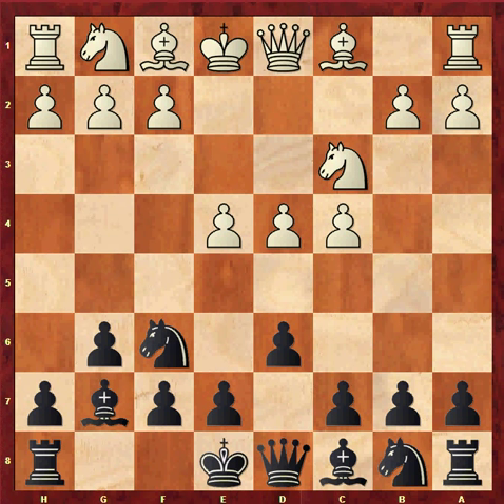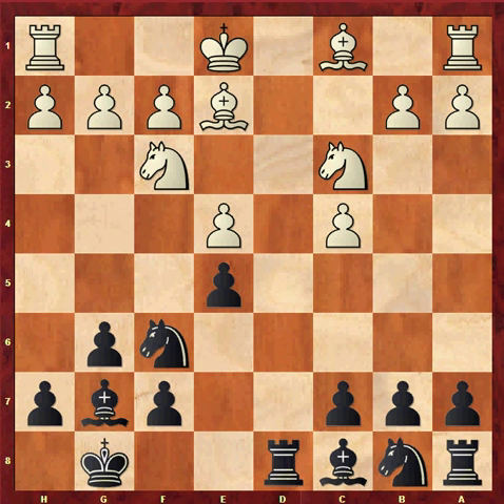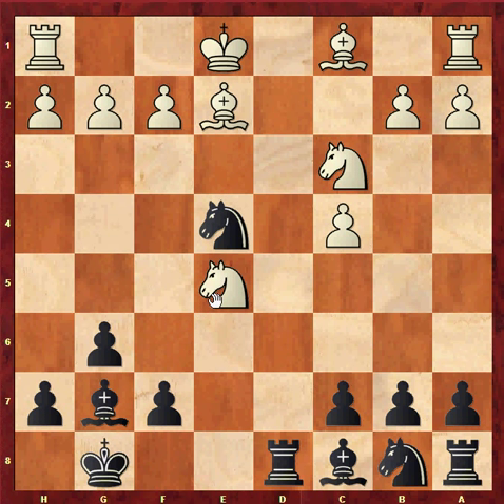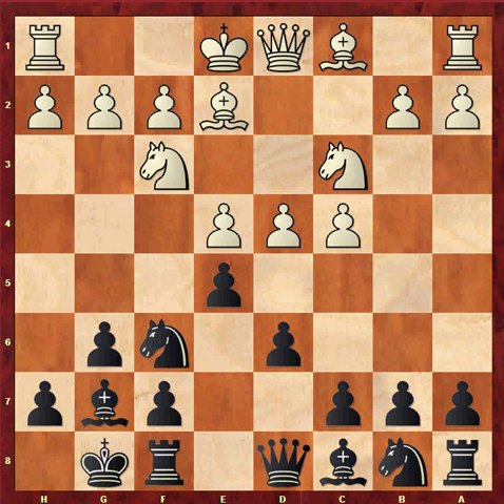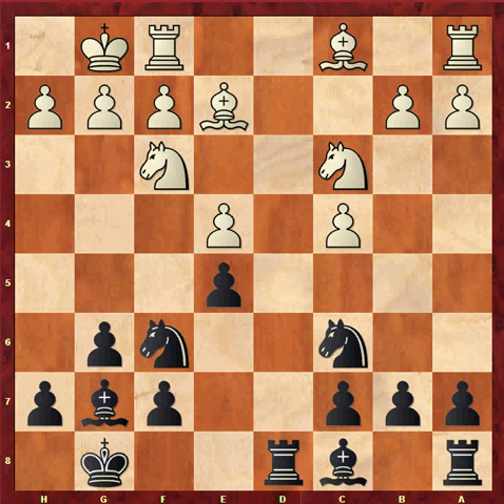But the main line runs knight f3, castles, bishop e2, e5. Note that white can't win a pawn here with dxe5, dxe5, queen d8, rook d8, knight d5, because black simply wins the pawn back with knight d4, e4, attacking the knight on e5. So white players normally castle kingside. Knight c6, and now dxe5, dxe5, queen takes d8, rook d8 is the exchange variation. Chances are balanced in this queenless middlegame.